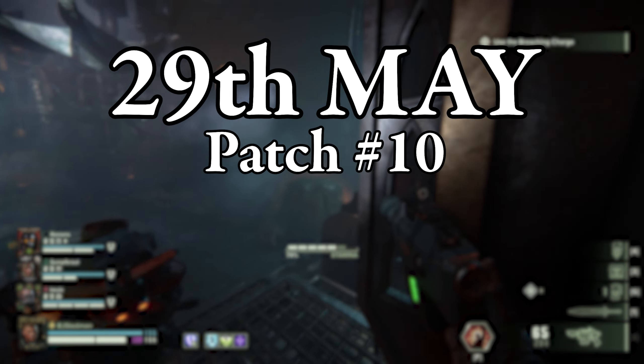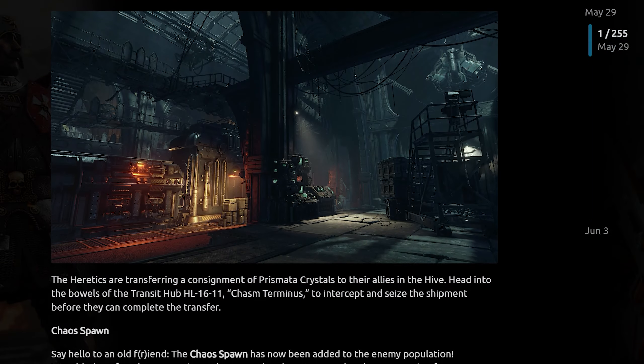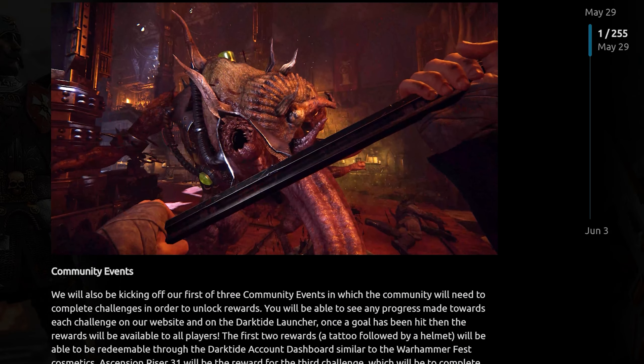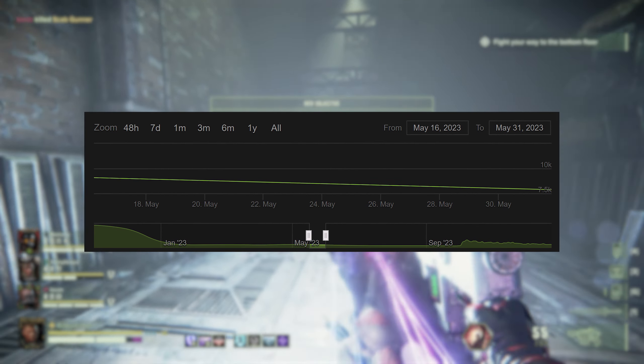May 29th came Patch 10, regarded as the first major patch, which came in two parts and gave us the Ascension Riser and Archivum Sycorax maps, as well as the Chaos Spawn monstrosity. But this wasn't enough to entice the hordes of players that had shelved the game after the rocky launch.